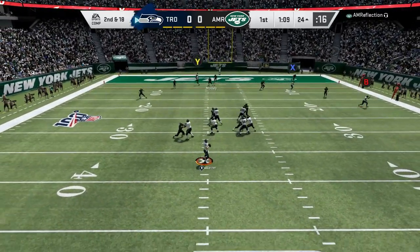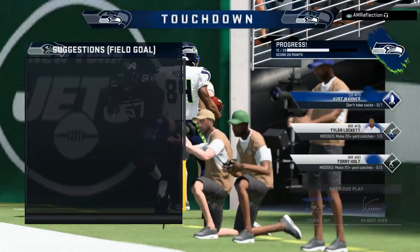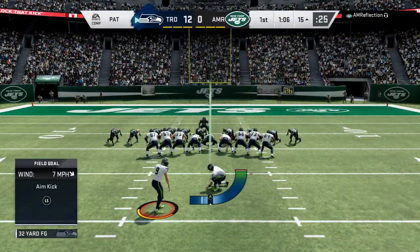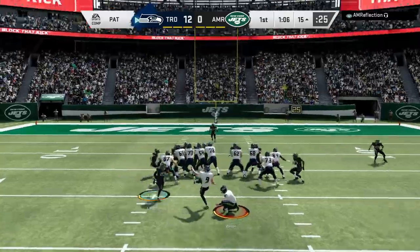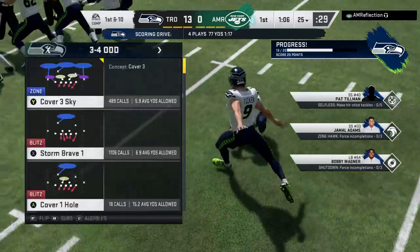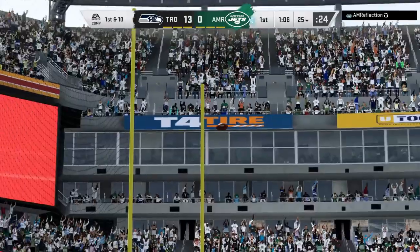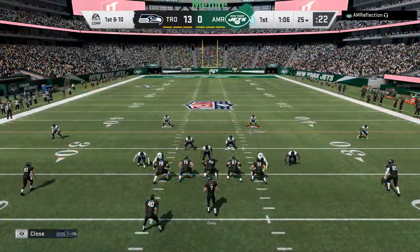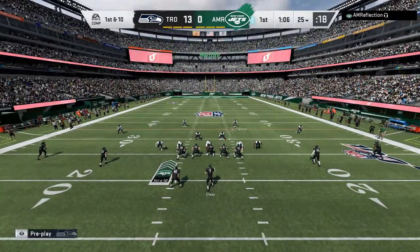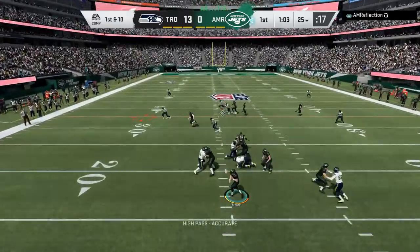He's using the middle linebacker, and that right there shows that Kurt Warner is the only quarterback who can make that throw. I've tried Vick, Andrew Luck, Troy Aikman — none of them could make it. But because of the accuracy Kurt Warner brings, he fits it to a spot where no one can pick it off. He's eventually going to quit.